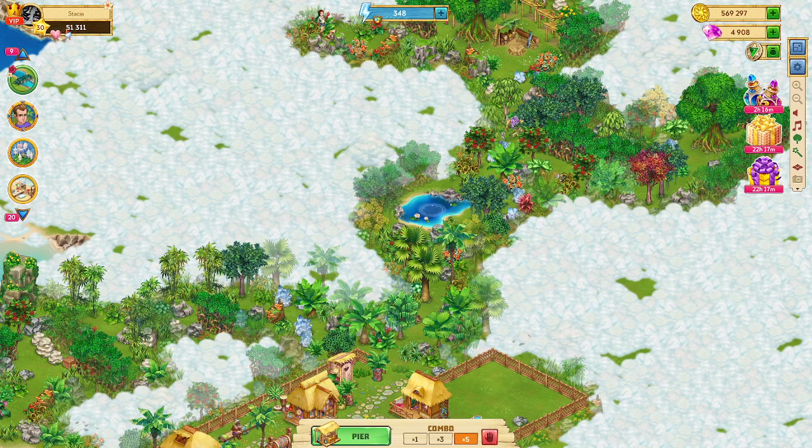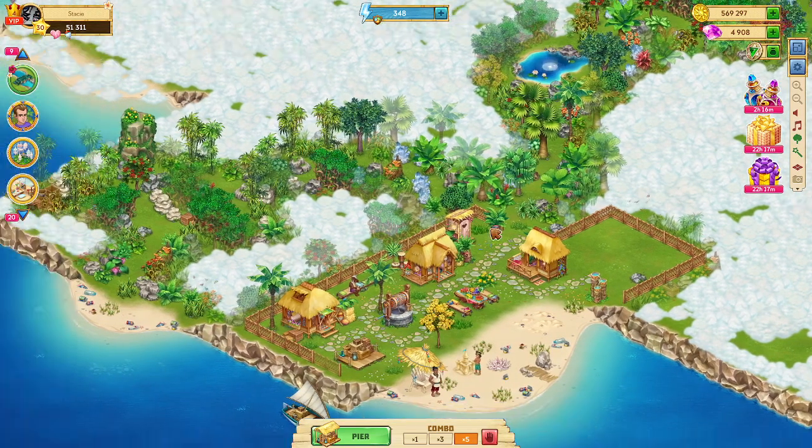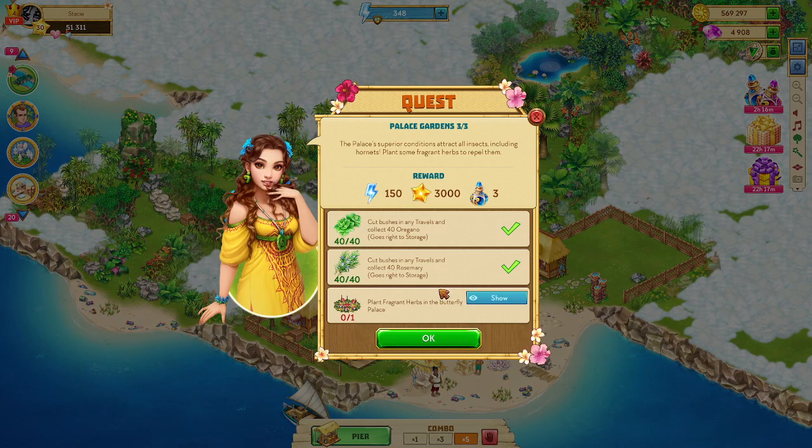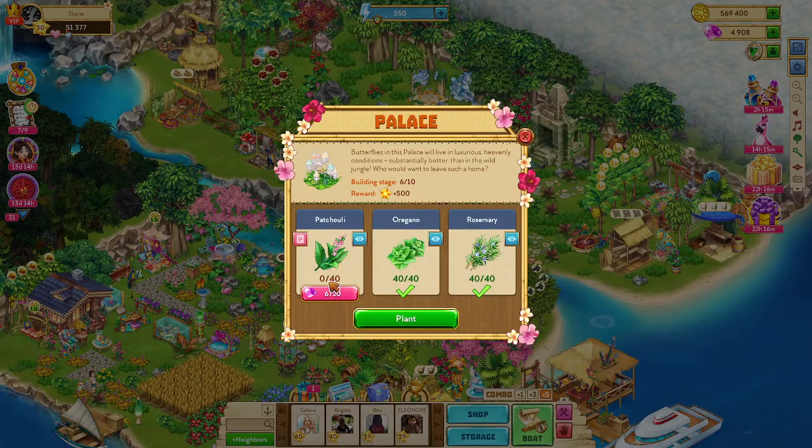I started with 3,800 energy and I have 348 left — not too bad. Got that part of the quest completely done. Now I just need to make patchouli in my hunter and I will be done with this part of the quest. I need 40 of those and I don't have any.